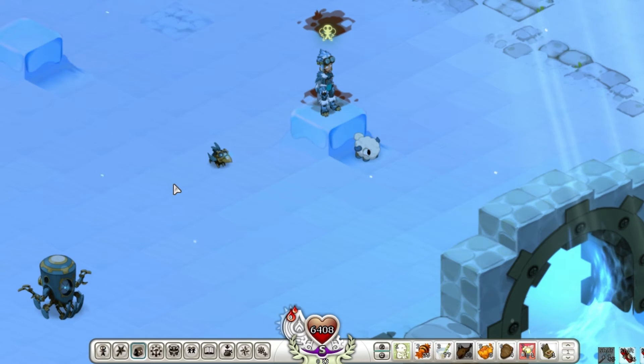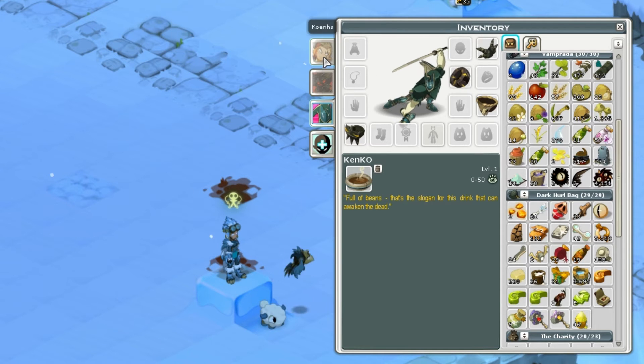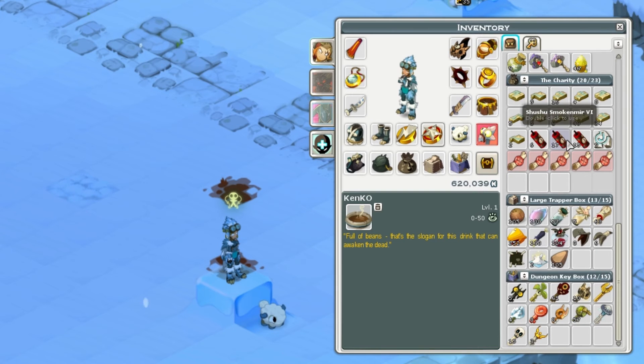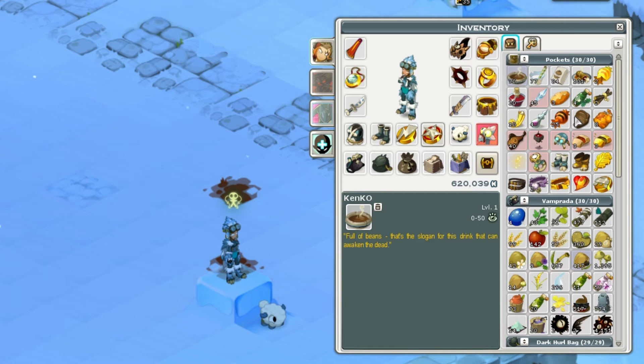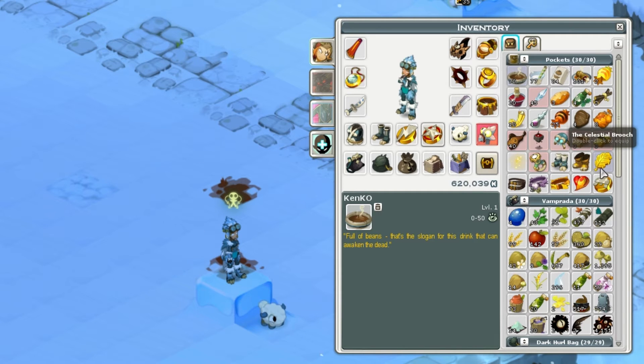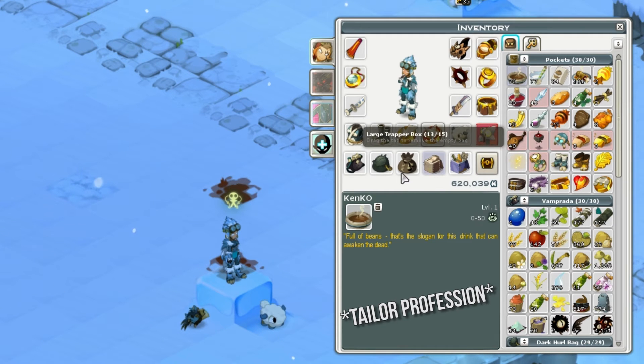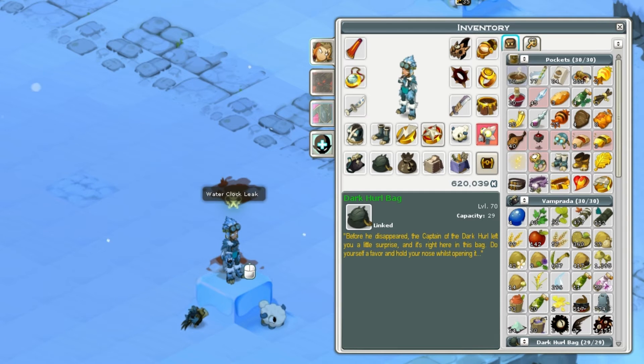Next is inventory, shortcut I. This shows all the items you have and what you have equipped, including for sidekicks. Here you can manage all your items and use them. If you're wondering how I have so many slots — when you're just starting out you only have around 30 or 40 slots. You can increase this with bags, which you can buy off the market or make with the handyman profession. The Dark World Dungeon on Calamar Island at level 55 gives a 29-slot bag, which is really good for a free bag.